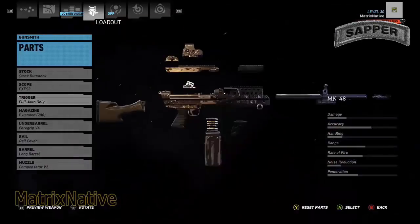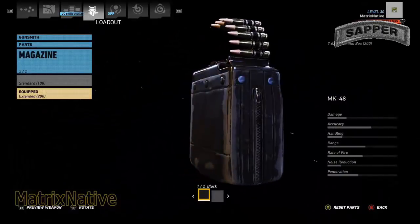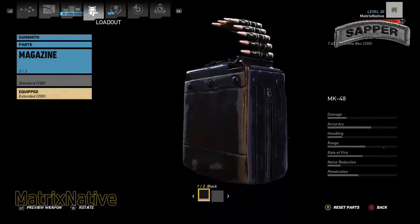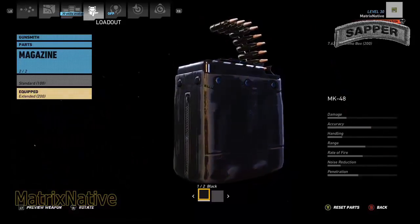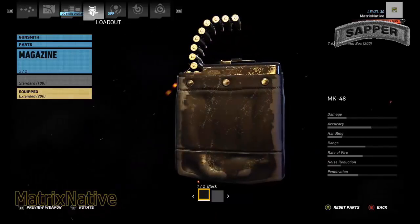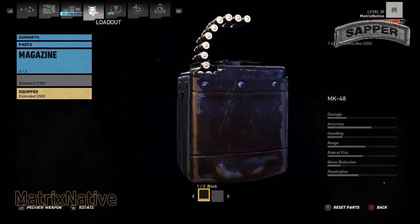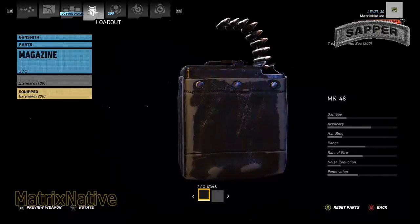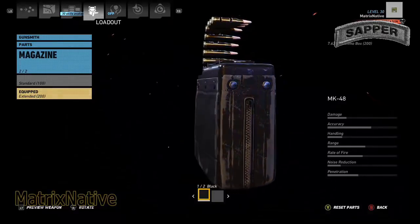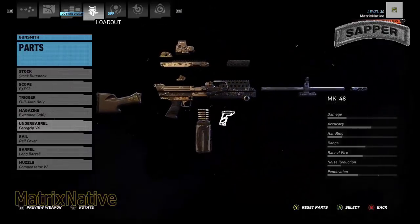Trigger — full auto only. Magazine: we're going to go ahead and go with the extended box 200. Why would we not? Half the time this is going to be in whatever engineer vehicle you're going to be in — unless your track commander advises you to get out and set up overwatch positions. Go ahead, throw that bad boy in the 200 and put it in the 1-2 black.